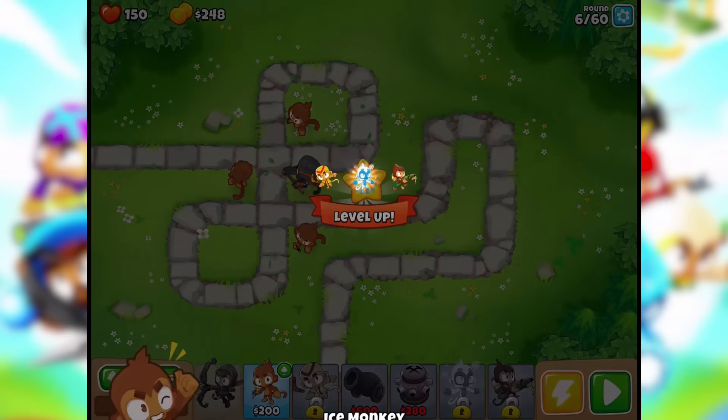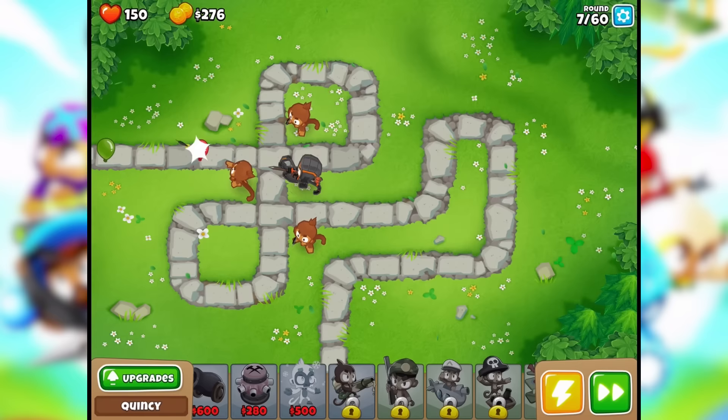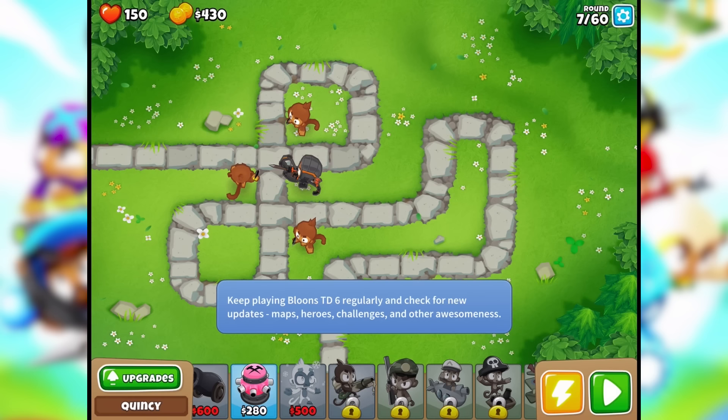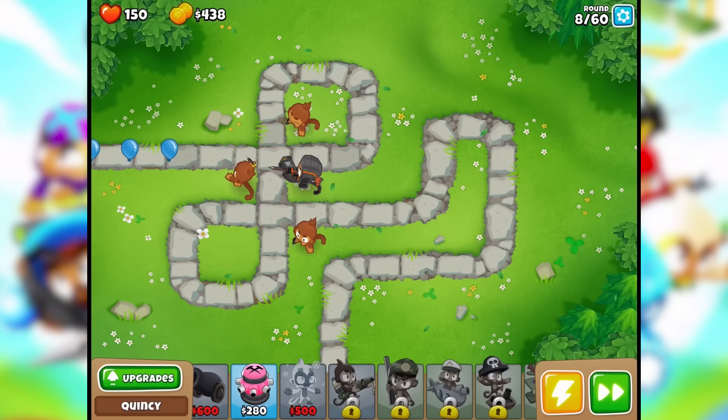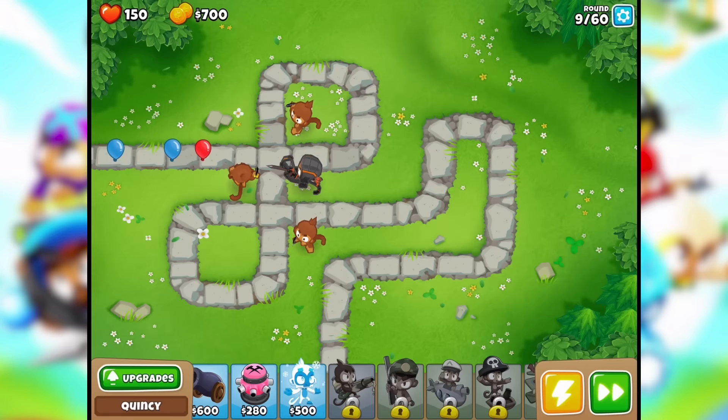Level up to four! Primary monkeys — let's do the ice monkey, sure, slow things down a little bit. We can't afford them yet but we will. I haven't put anything else out here other than these regular monkeys. I guess I'll start saving my money. I'm just gonna try to win like this and see how far I can get without making any changes.